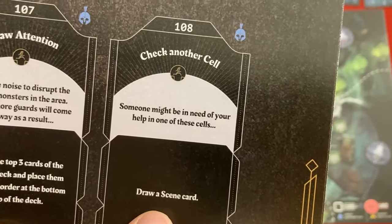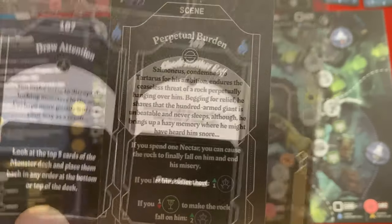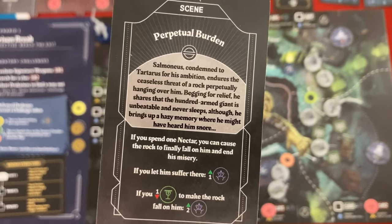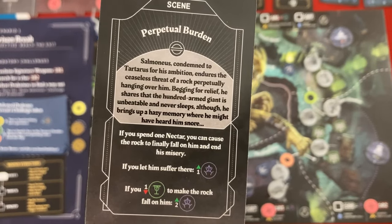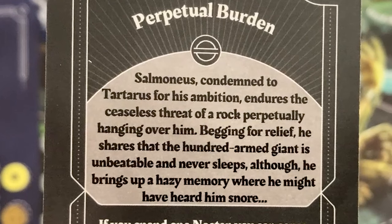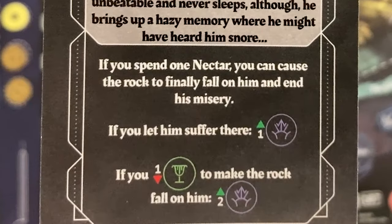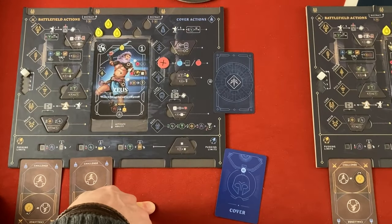Let's see what he finds in this other cell - someone might be in need of your help. We draw a scene card: 'Perpetual burden - Salmoneus, condemned to Tartarus for his ambition, endures the ceaseless threat of a rock perpetually hanging over him. He shares that the hundred-armed giant is unbeatable and never sleeps, although he brings up a hazy memory where he might have heard him snore.' We have a choice: spend one nectar to make the rock finally fall and end his misery. But Zeus doesn't have nectar anymore - we already used it to break his chains.